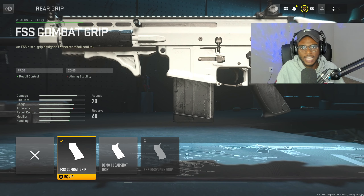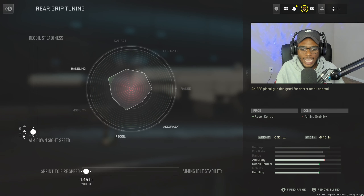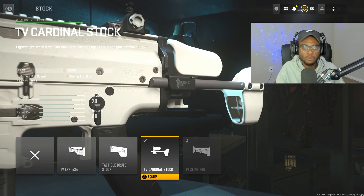For the tune on this attachment, we're actually going to max out that sprint-to-fire speed as well as that aim-down-sight speed. This weapon does not feel like a slug, and remember we want to be able to hit those high damage rounds very accurately, very quickly, anywhere on the map. Make sure you guys have this attachment tuned this way.